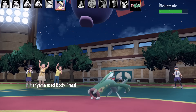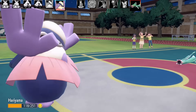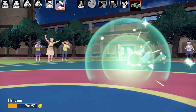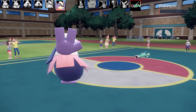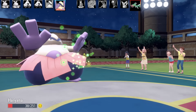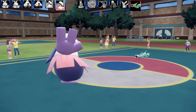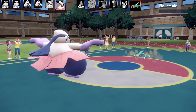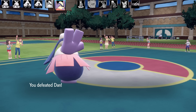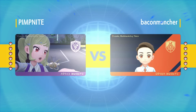I go for Body Press and land a huge crit, putting Electivire on one HP! Then Hariyama gets paralyzed and keeps getting hit by Drain Punch. I go for Body Press again — it lives on one HP again, come on! Another Drain Punch threatens to end me. I use Body Press one more time and finally finish off the pickle. Very close — I was definitely in a pickle there! Thanks Dan for the battle.